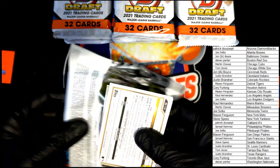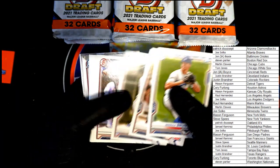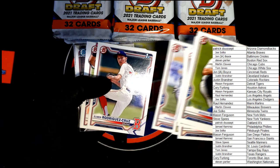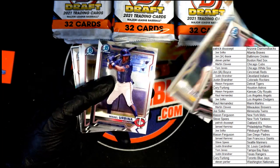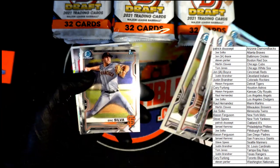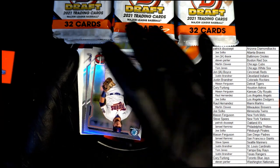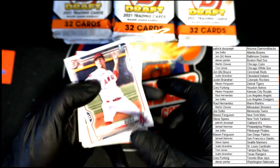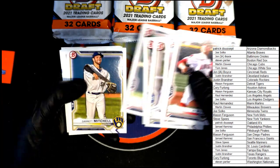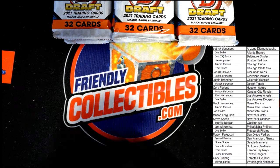Trying to get through the paper as fast as I can so you can see the fruit. Here we go — we get to the chrome. Torres first Bowman, Logan Henderson first Bowman, Urbina, Martinez, Brown, Silva, Q-Stick, Sabato, Jaden Hill refractor first Bowman.